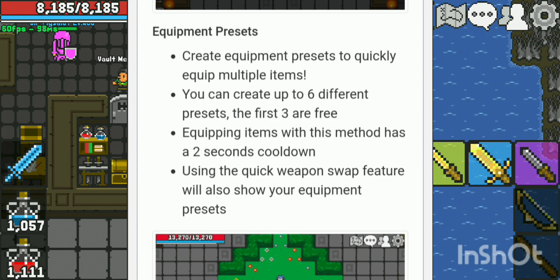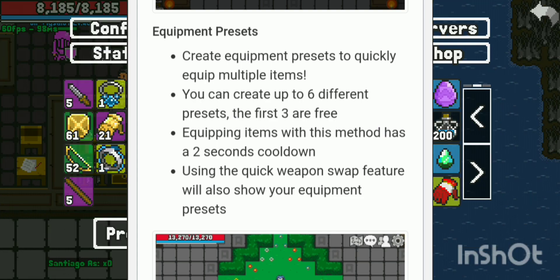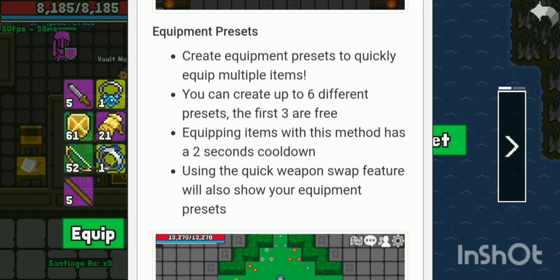You can create 6 different presets; the first 3 are free. Equipping items with this method has a 2-second cooldown. Using the quick weapon swap feature will also show your equipment presets.